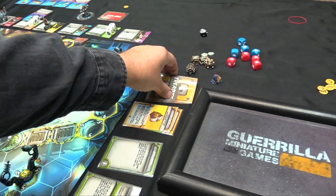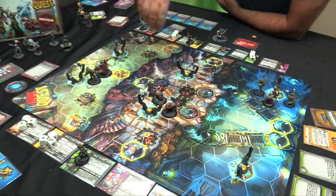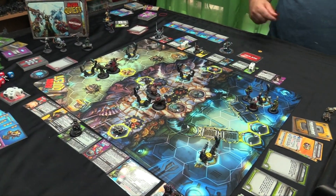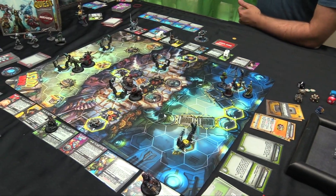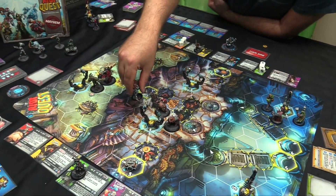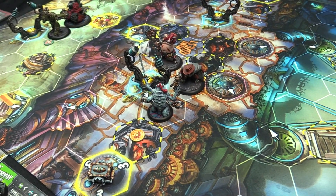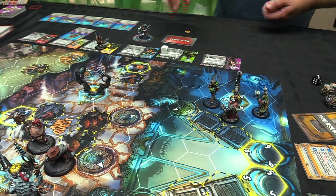You roll an action die to see if Gorman comes back. You would have spawned a new hero — we'll bring in Terrorizer. He's going to come in on three. We're coming on this side so we can stab and then try to get treasures. Action die to see if Gorman comes back — zero. He stays in the cooler.